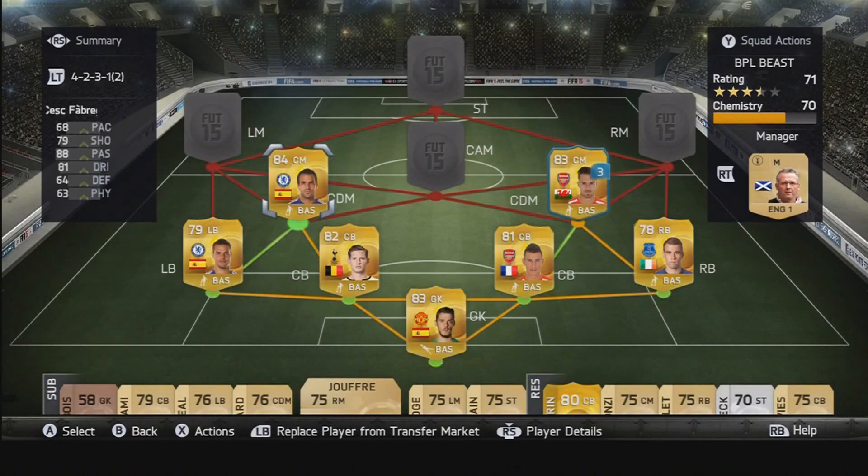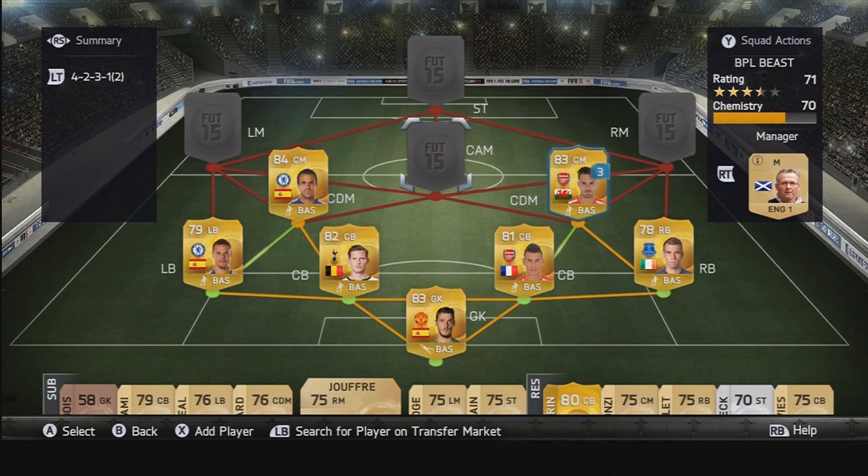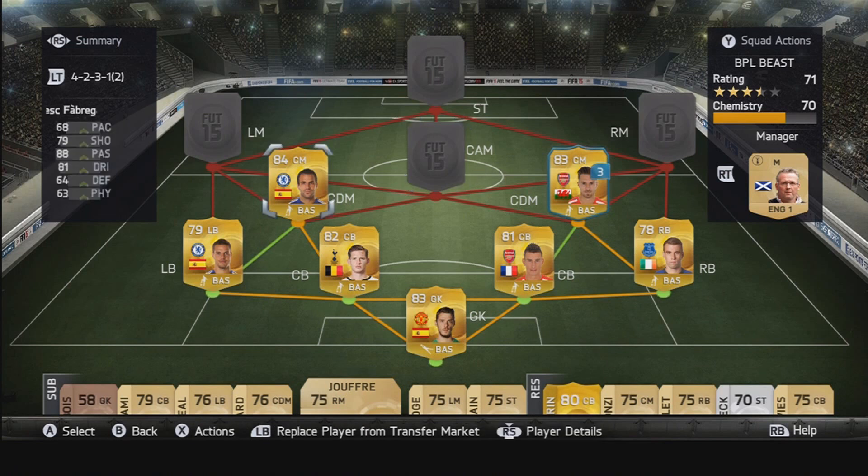I've changed it this time and that is Cesc Fabregas. You don't really notice his lack of pace. He does score a couple of goals, including a header surprisingly. He gets into attacking positions and it feels like he plays as a bit of a centre attacking mid, which is okay because he does the defending side of things as well — which obviously Ramsey does very well — so he balances really well in this formation.